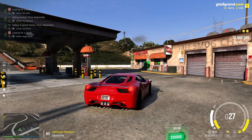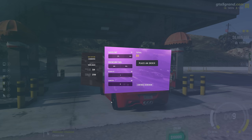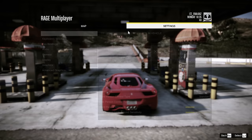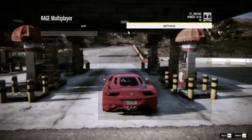This next tip is extremely useful for anybody that plays Grand RP in 4K. Take a look at this screen — you can see I'm filling up gas and it looks normal. But if I go to settings and over to the graphics settings, you'll see mine is set to one level below 4K. It still looks the exact same, but there's a good reason why I do this.